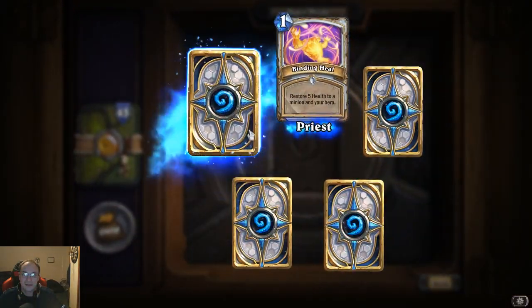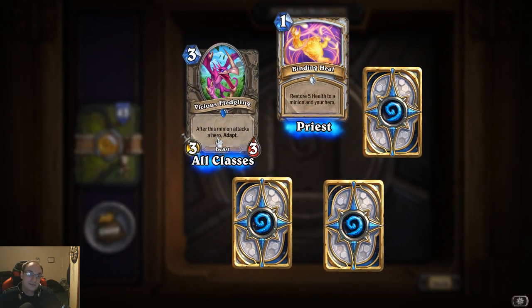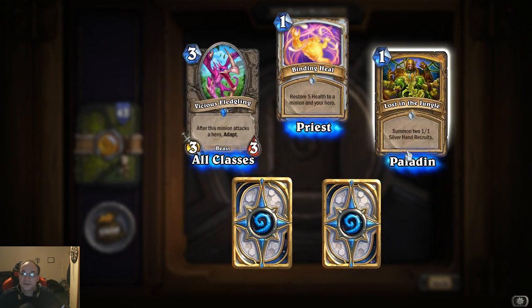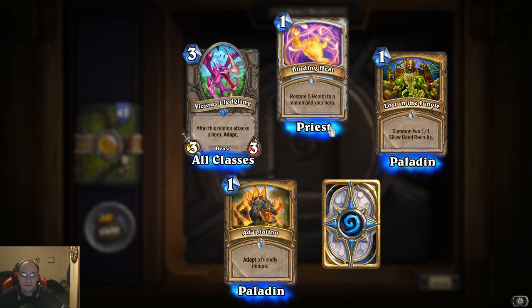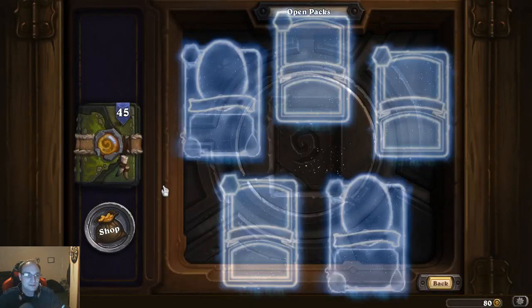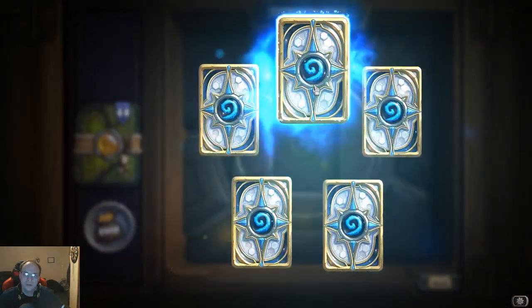Vicious Fledgling: after this minion attacks a hero, adapt — that's cool. Lost in the Jungle: summon two one-one Silver Hand Recruits for one cost, it's decent. Adaptation: adapt a friendly minion. So far we're getting quite a few of the same cards, nothing that great.